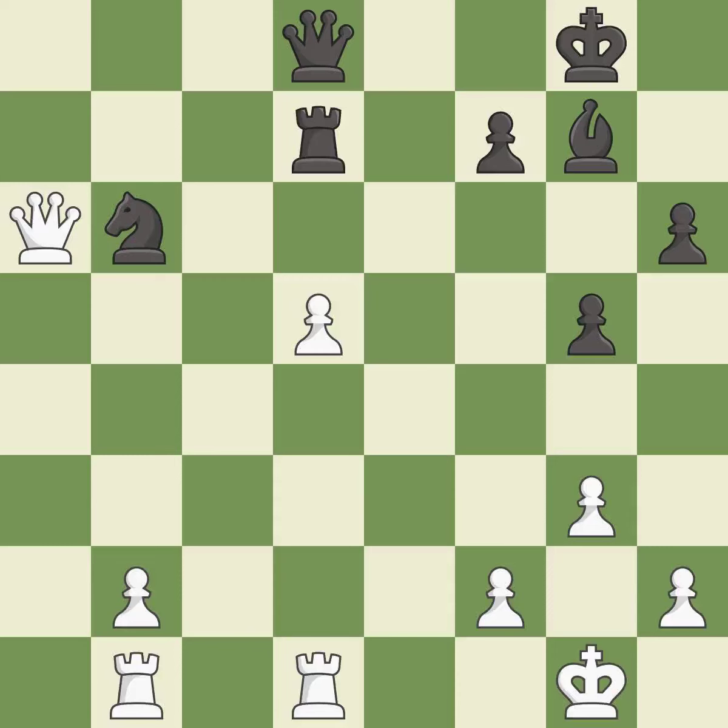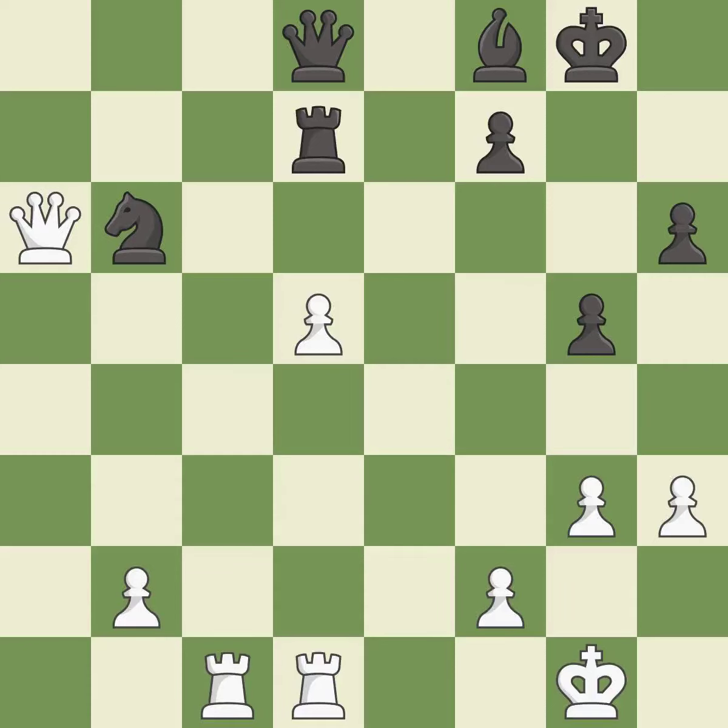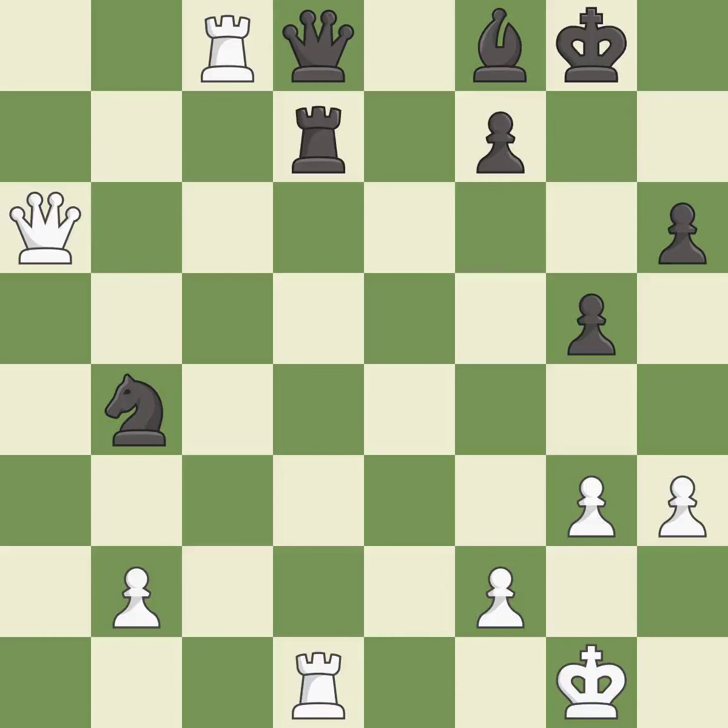This moves the rook to safety — it is best. This is the strongest option — it is best. That's what I would have recommended — it is best. This overlooks an opportunity to win a tempo by threatening a knight — an inaccuracy. This threatens to reveal an attack on a rook — it is a mistake. This attacks a queen, winning a tempo when it moves away — it is excellent. This exposes an attack threatening a rook — it is best. After all captures, this is an equal trade — it is good.